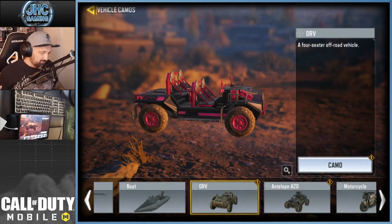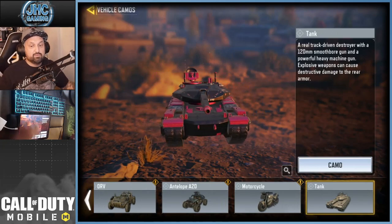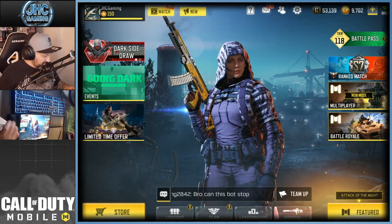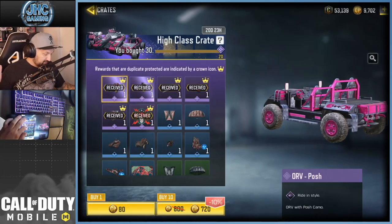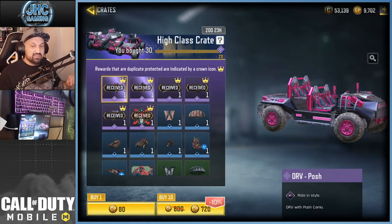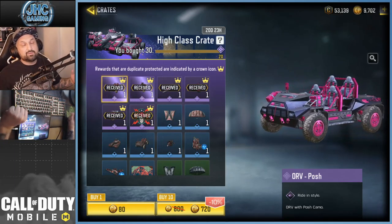Alright, that gives you an idea of the brand new vehicle crate. I think I got super lucky guys — I only opened 30 crates. I showed you the odds before: it's 0.75% and there's only one guaranteed epic at 20 crates, then you cross your fingers. I don't really recommend opening 100. The crate is 720 CP for 10, there are five epic vehicles, and that's the horn sound of the new ORV. Check out my other video of the previous crate opening for these vehicles — the bicycle and motorcycle had a crazy nice one too.